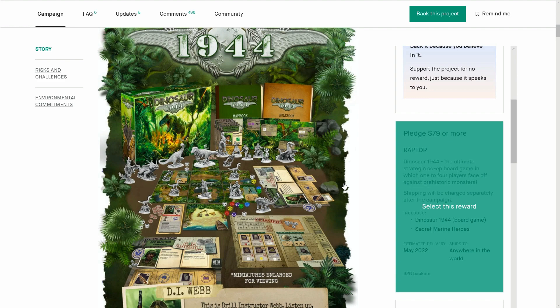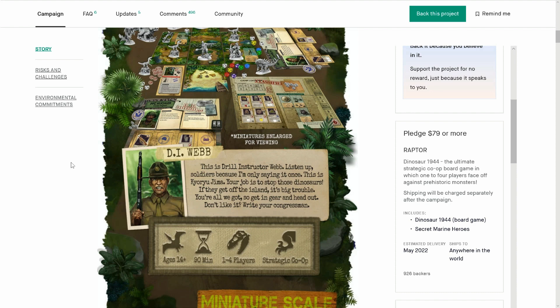$79 as well. We'll talk about the price as we go down. But here, the drill instructor Webb — listen up, soldiers. This is Kurorejimi, and you're driving to stop those dinosaurs. If they get off this island, it's big trouble. And you're all we've got.